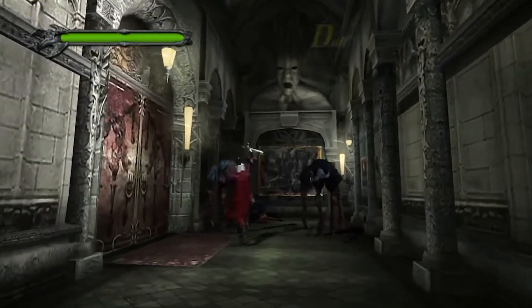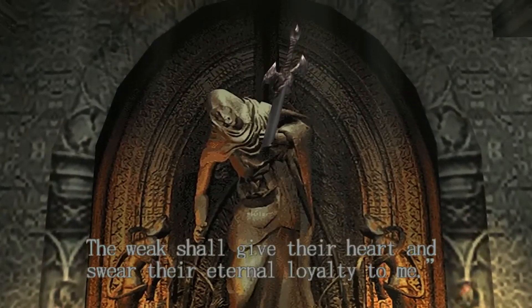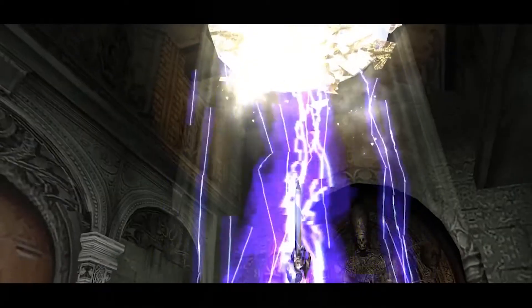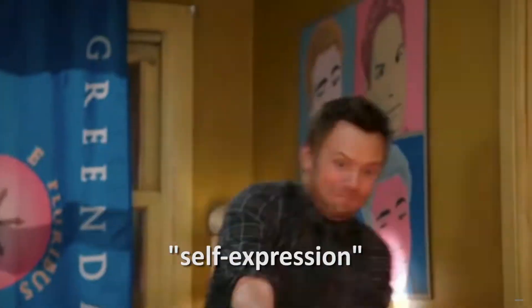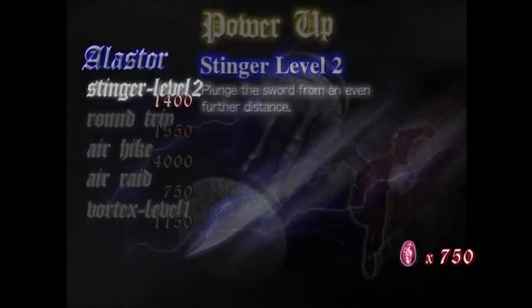In Devil May Cry, you get your first item almost immediately out of the door of Mission 2. After finding a statue, you are handed the first of many new weapons. This is Alastor, and is likely the weapon you'll be using the most for the rest of the game. DMC is all about gradually opening up the door for the player and letting them deeper into a room full of possibility and self-expression, shown off through the abilities and items you get throughout the game's 20 or so missions.